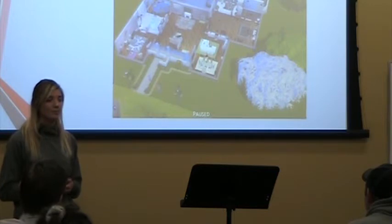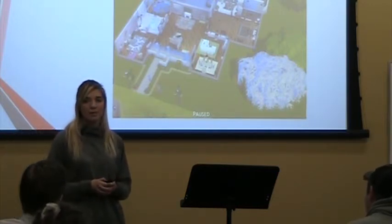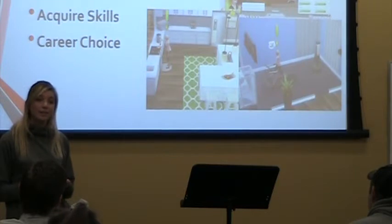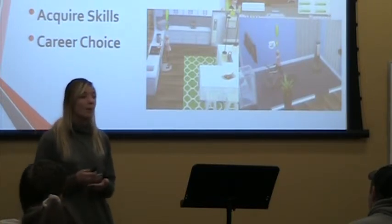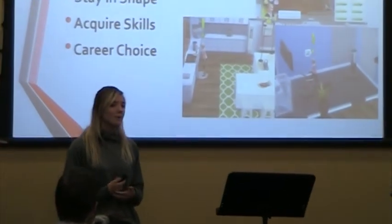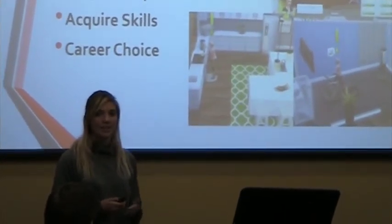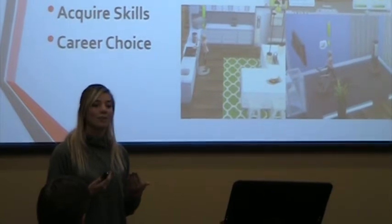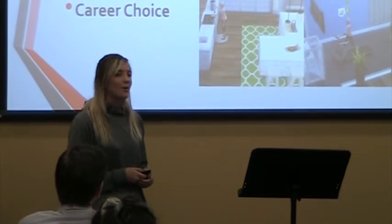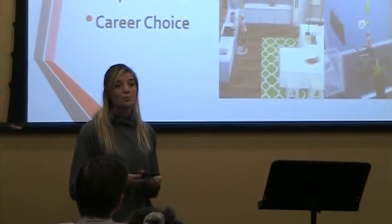Once you have created your sim, chosen where they're going to live, built them a home, and decorated it, you can finally move on to sim life. Sim life is like any life — you have to feed them, they have to sleep, and they have to use the restroom. But you can also make them be a doctor even if you never want to be a doctor. My personal favorite is the Get to Work expansion pack, because I can play out my lifelong dream of being on Grey's Anatomy through my sim. You can also create a family and have children, or just work out on your way home — it really is whatever you want to do.